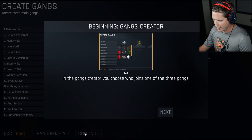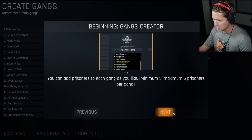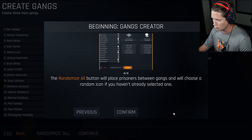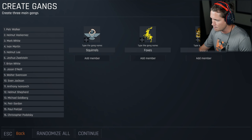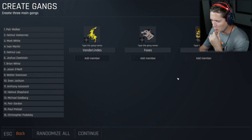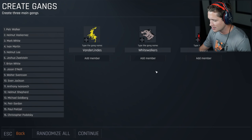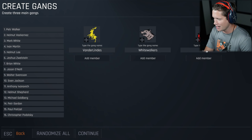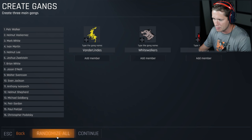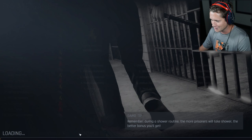Gangs Creator - you could choose who joins one of three gangs, choose a symbol for each gang, click the plus icon, choose one of the available symbols and name the gang below the icon. You can have prisoners in each gang, minimum of three, maximum of five per gang. So we've got the squirrels, the foxes and the bears. We're gonna make this a little bit better - first up we'll have the Van der Lens. This wolf symbol is pretty sick, these are gonna be called the White Walkers. And for the last one, we'll call them the Urchins. I'm gonna hit randomize all. Unfortunately my long lost cousin Ivan Martin is the only one lone wolfing it. Let's go ahead and continue.